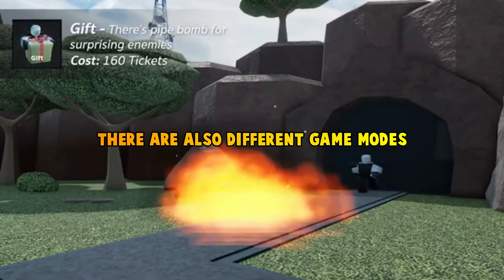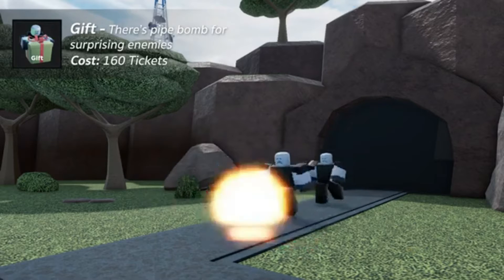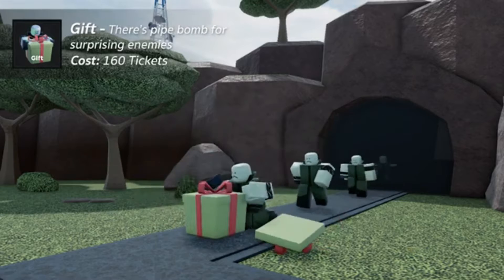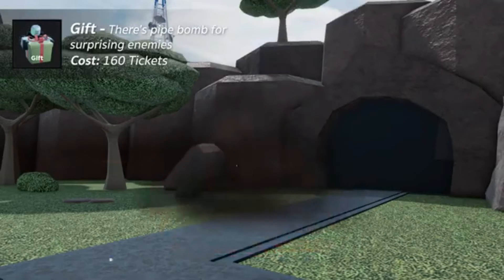There are also different game modes. The first game mode in Tower Blitz is Normal Mode. This game mode is suggested for newbies who want to grind tokens, while Hard Mode appears to be a better option. Normal Mode lacks any flying adversaries, and Vault Master is its primary boss.